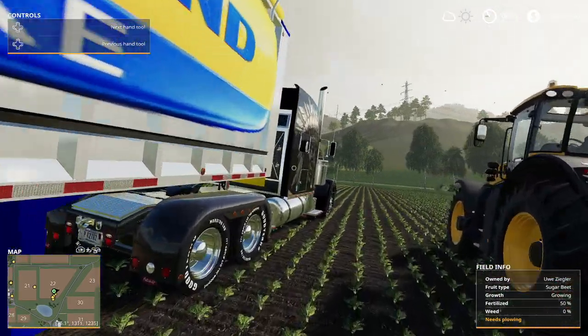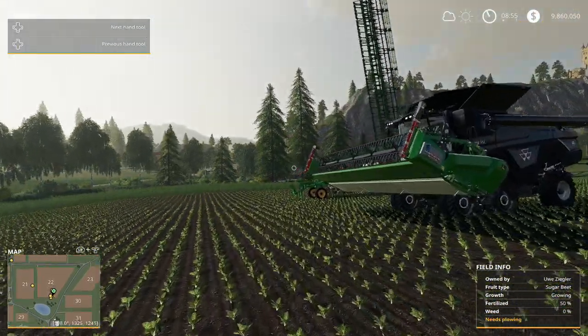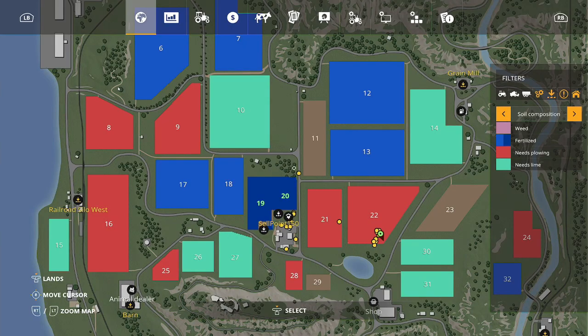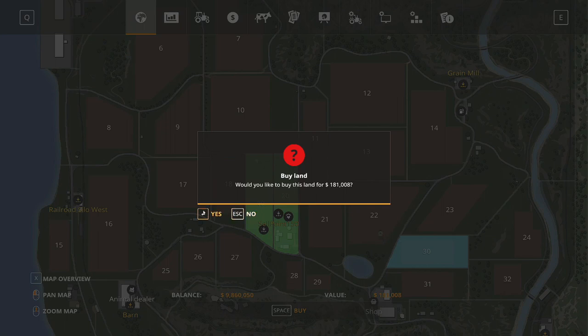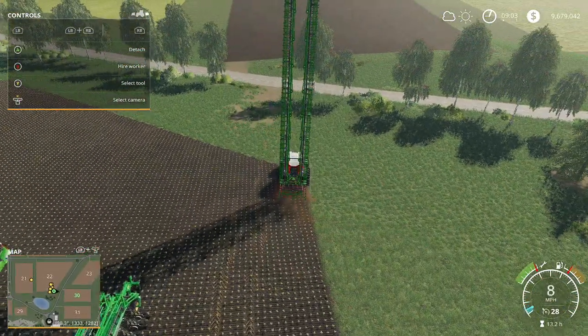This is a fertilizer — you'll need that. The property I'm purchasing already needs lime, so I've got one of these for lime and one here for fertilizer. The way I can tell the difference is this one's got one wheel and this one's got two. You'll also need a trailer and a truck to transport. So that's pretty much what you'll need to do this from start to finish. The first thing we'll do is purchase some land — go to your menu, click land, and click field 30.